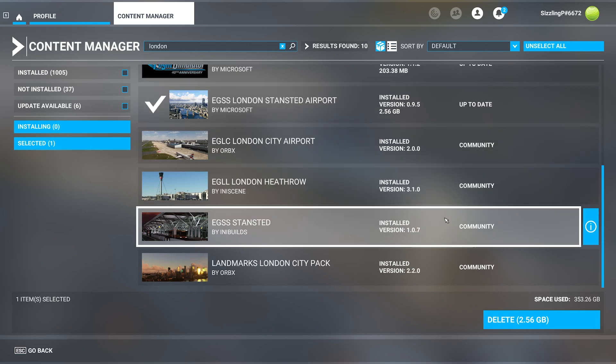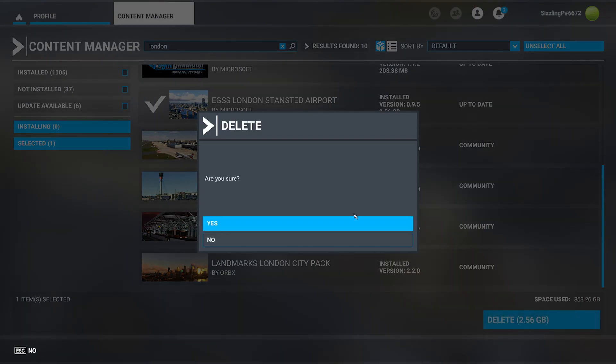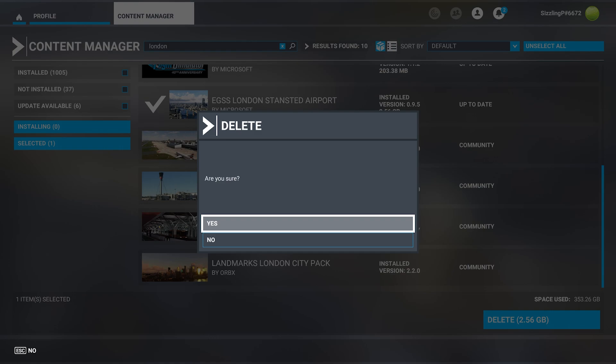In both cases, you have three options. Number one, you keep both. Number two, you remove the World Update airport and/or POIs. Or number three, you remove the third-party add-on.